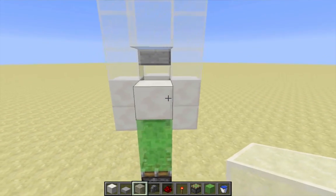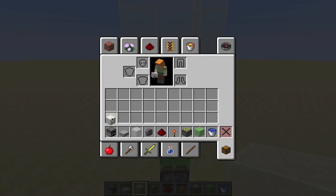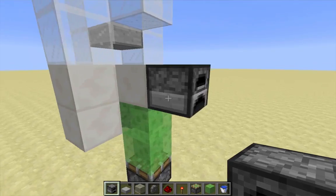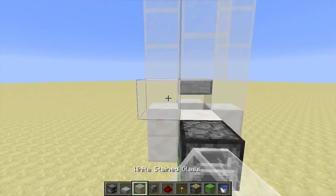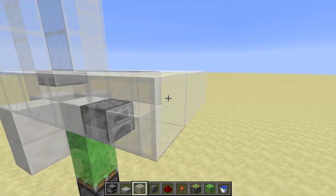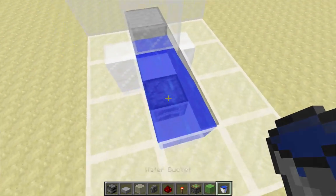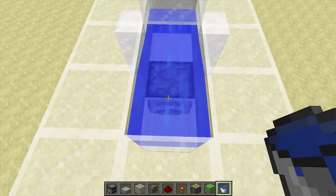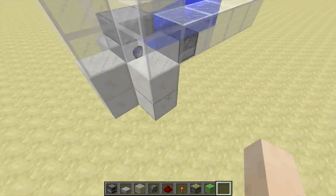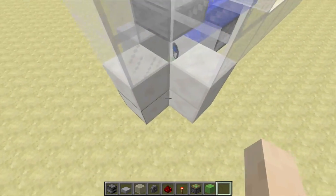I want a block that can't be moved by a piston right here, because I don't want my slime block pulling this block down. Then I'll build out a short water channel and fill it. When I toss an item into the water channel, it will fall into the hole and land on top of the collision box of the cobblestone wall — so it's sitting on top of the cobblestone wall.